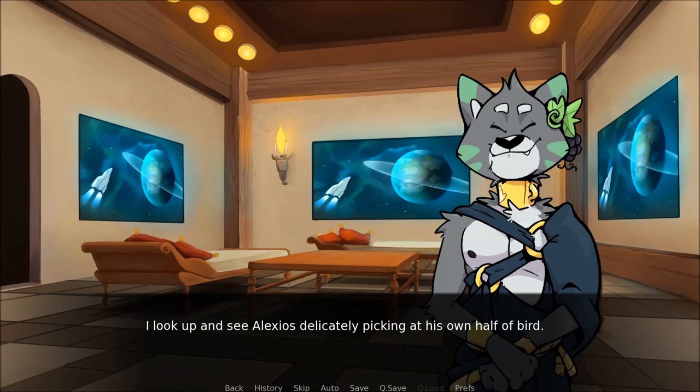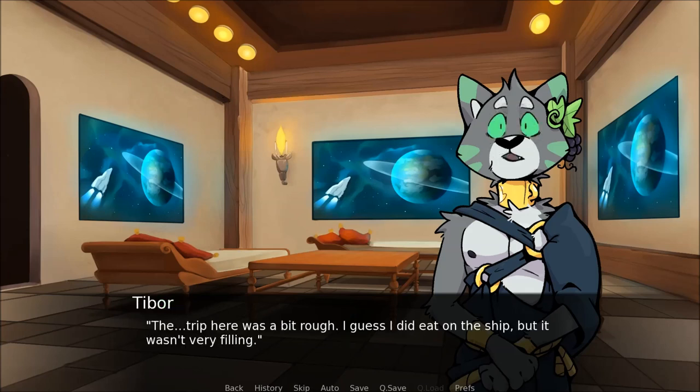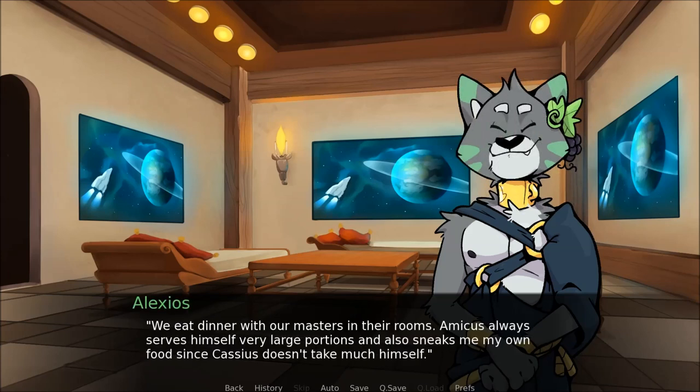I quickly search the bones for more, but there isn't much at all. Hungry? I look up and see Alexios delicately picking at his own half a bird. Yeah, haven't eaten in a few days. Oh, really? Why not? The trip here was a bit rough. I guess I did eat on the ship, but it wasn't very filling. Oh, like the protein sludge they have? Yeah, that stuff is quite terrible — I can understand why you're hungry. Well, you won't have to worry. Why not? We eat dinner with our masters in their rooms. Amicus always serves himself very large portions — he also sneaks me my own food, since Cassius doesn't take much himself.